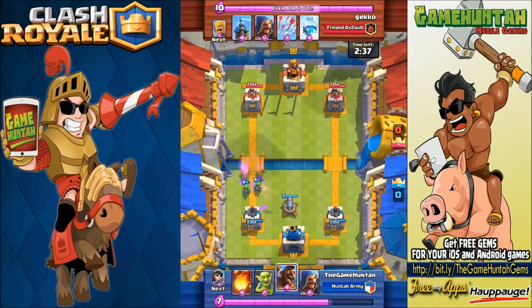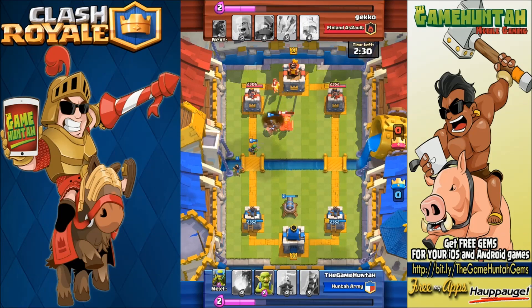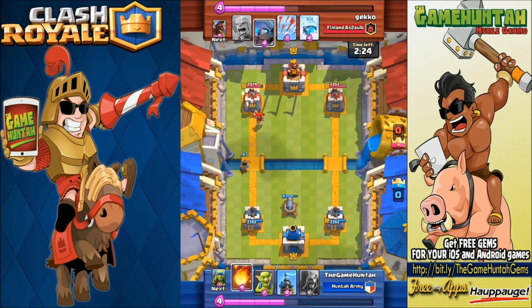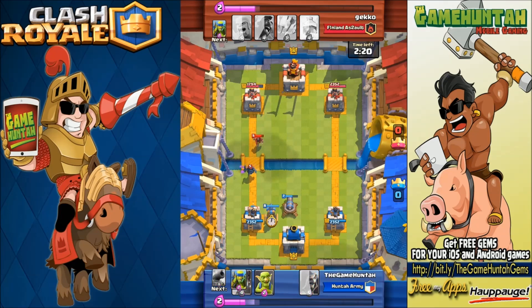Now we have the Cannon — it can be placed right here in the middle, and that's actually a really good spot. If a Hog Rider starts attacking, the Cannon in that location is gonna attract both towers on each side to also attack the Hog Rider. The range of the Cannon is not the best, but depending on placement you can do some really cool combos.